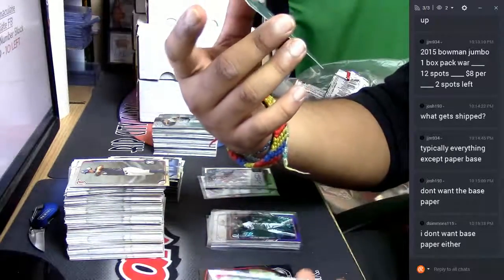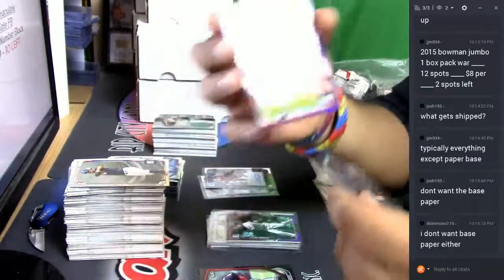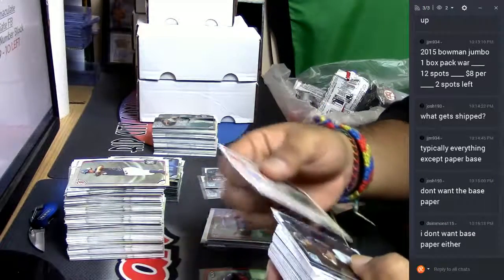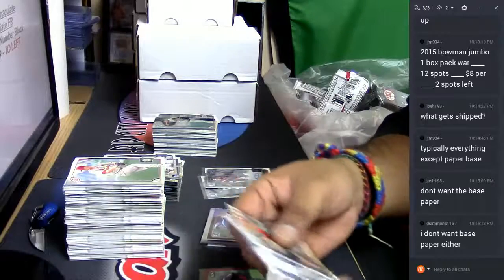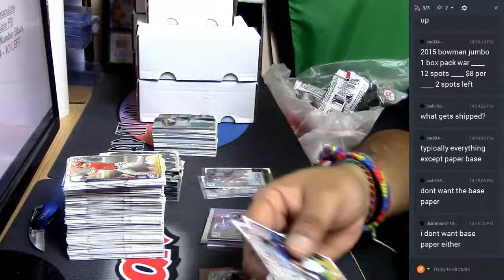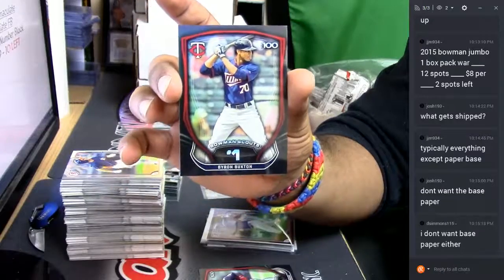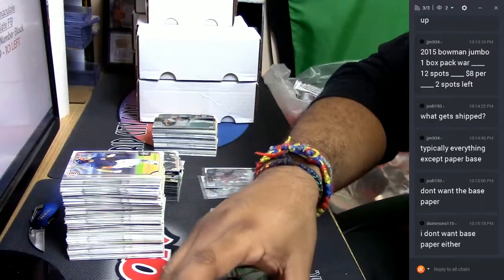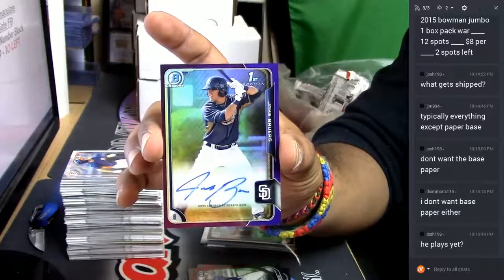Here we have another purple — Albert Almora for the Chicago Cubs, very nice, numbered to 250. These are more paper base, these are chromes, more paper base. These are chromes. Bowman Scouts number one — Byron Buxton, wow, very nice for the Minnesota Twins. Here we have an autograph — Jake Bavers for the San Diego Padres, numbered to 250, very nice.